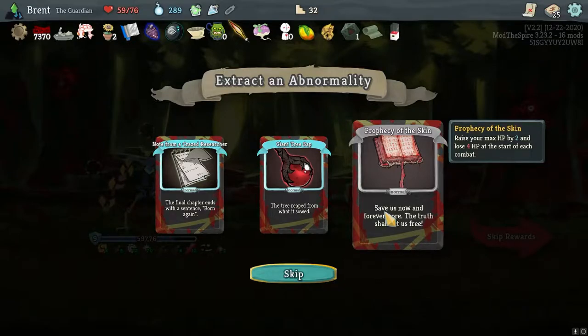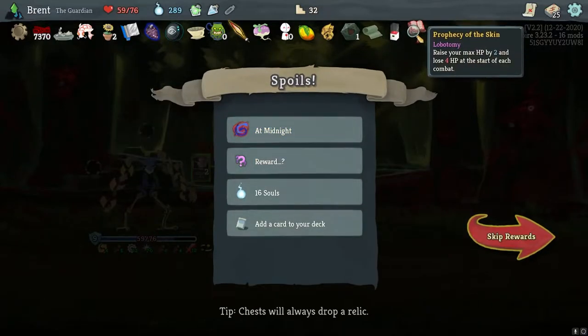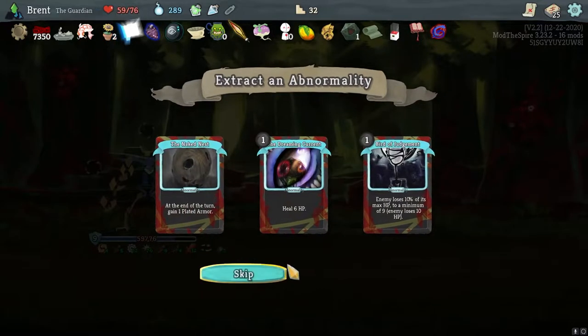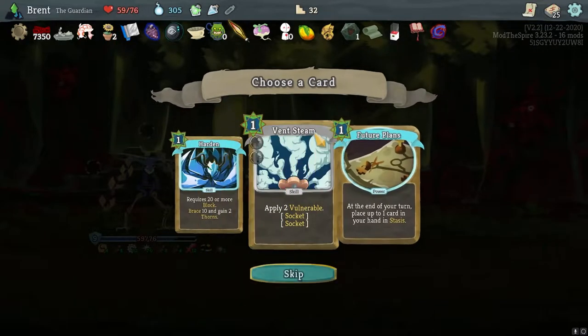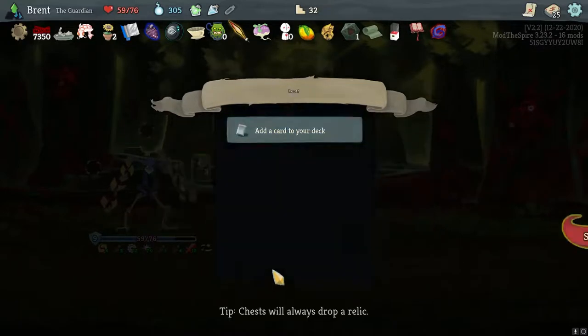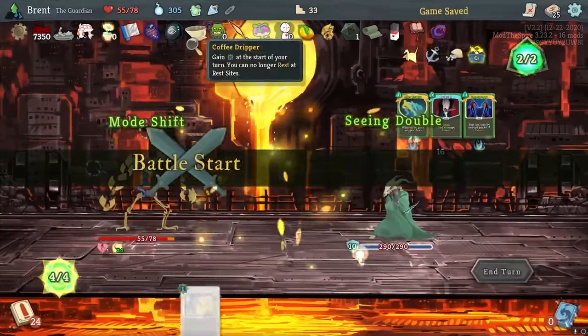Start of each combat. That seems interesting — come Maxi's HP up by two. Lose four at the start of each combat. Overall that's fine, because we heal. We don't have no stasis slots — we heal at the beginning every time we enter a rest.